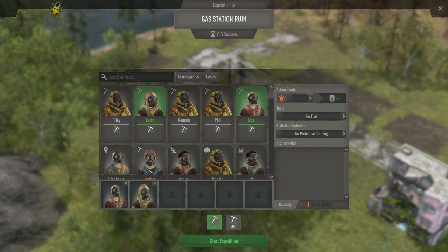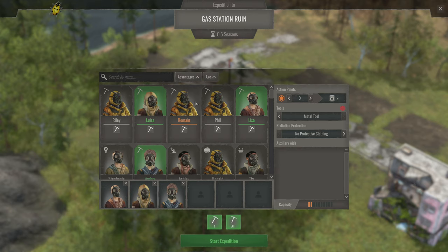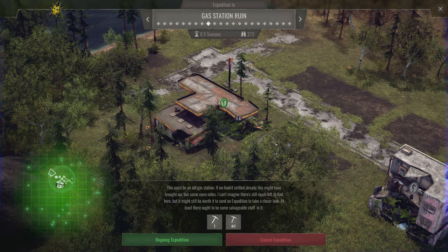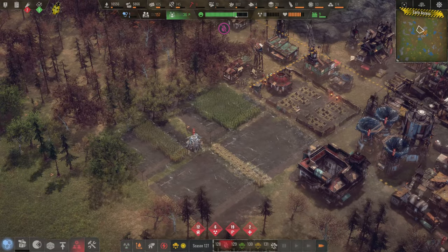We'll put Lisa, Louise, and Amber — we'll go three. We'll bring metal tools, although we have to make them. We don't have a lot of carrying capacity for this place, but it looks like it's doing pretty well on supplies. I think we'll send four people on this one — four action points, 16 rations. Let's start that expedition.